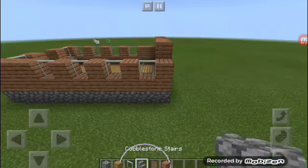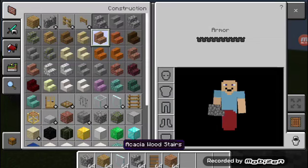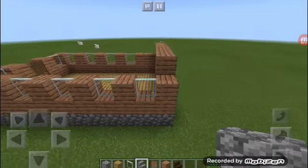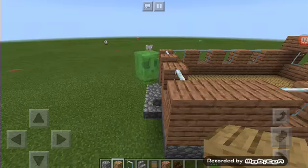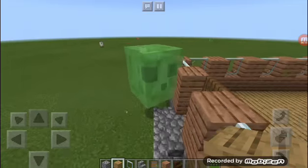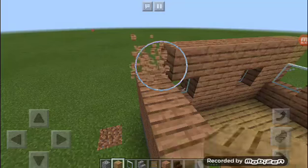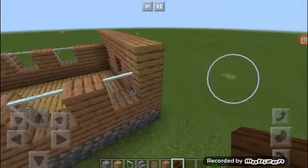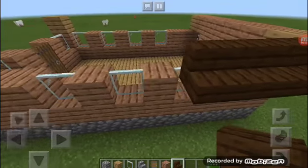You need to get yourself another wood plank stairs, so you can just take out some dark wood plank stairs. This is a modern wooden house here. For the corners you need to use oak planks. You can just use these dark oak wood planks and put them right here.